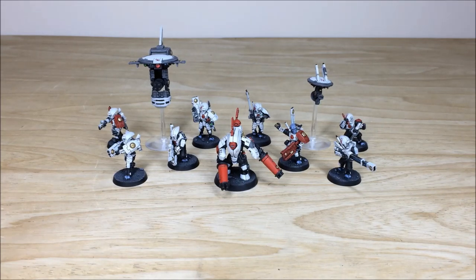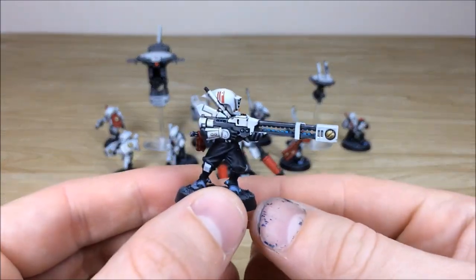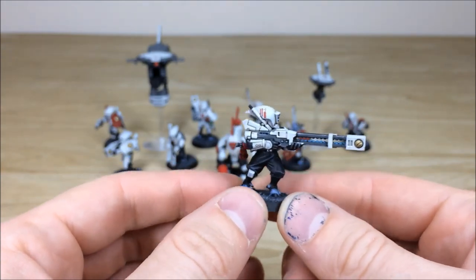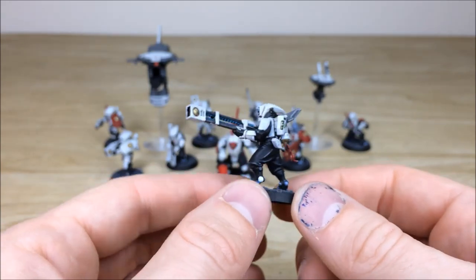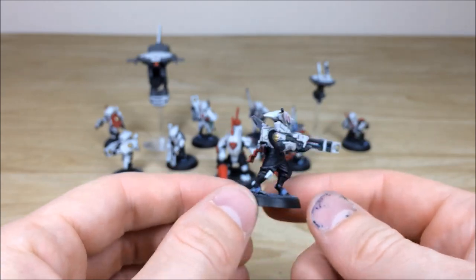This kill team is made up of various different models — you've got some Fire Warriors in there, some Breachers, a Stealth Suit, plus some drones as well. Let's pull forward a few of these models to have a look. This Fire Warrior is carrying a rail rifle — really crisp white scheme with the Tau markings on his helmet. All the areas of detail are fully picked out, with a lovely super matte finish on these models.